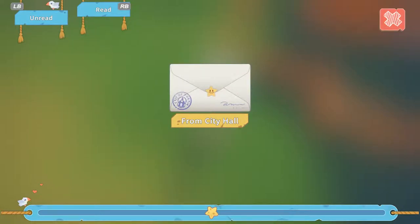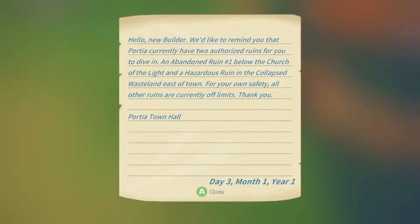From city hall: 'Hello new builder, we'd like to remind you that Portia currently has two authorized ruins for you to dive into - an abandoned ruin number one below the church of light, and a hazardous ruin in the collapsed wasteland east of town. For your own safety all ruins are currently off limits. Thank you.'